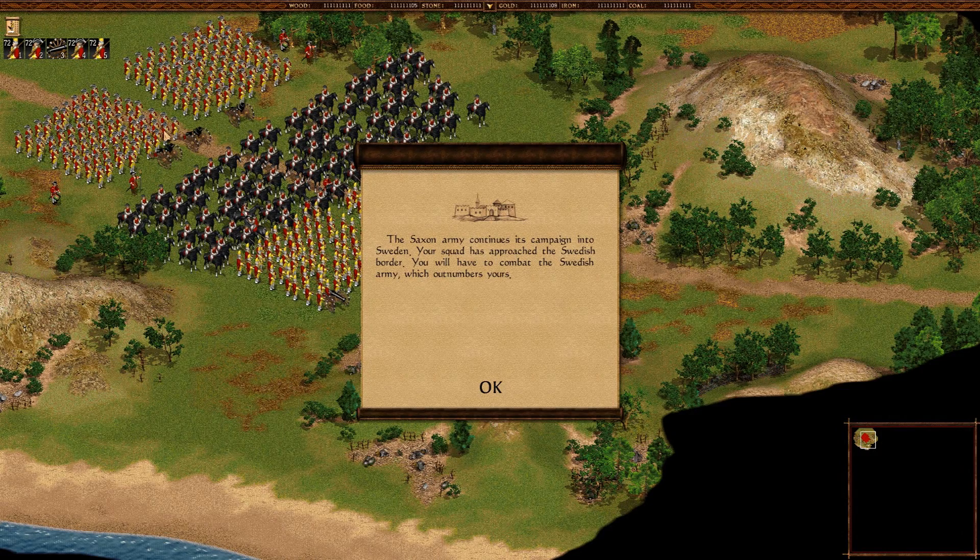Hello everyone, Sergius here playing Cossacks: The Art of War. This is the fifth mission from the Encircled by Fire campaign and it's called Impregnable Fortress — and there's a reason for that. The Saxon army continues its campaign into Sweden. Your squad has approached the Swedish border and you will have to combat the Swedish army which outnumbers yours.